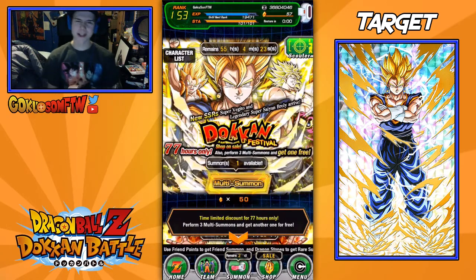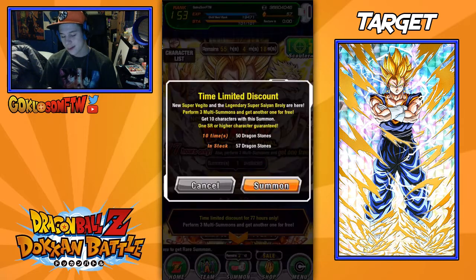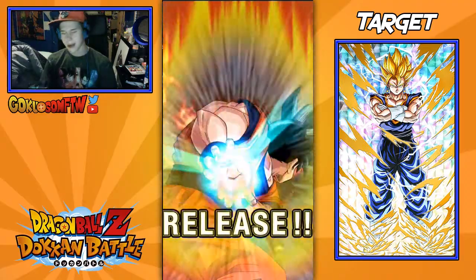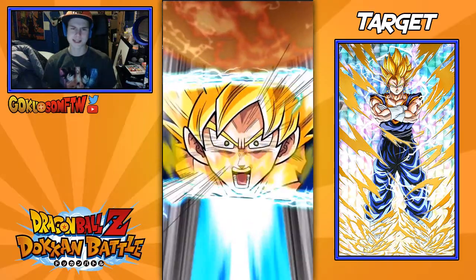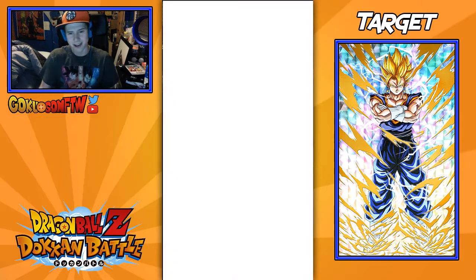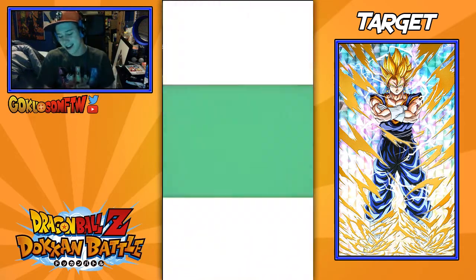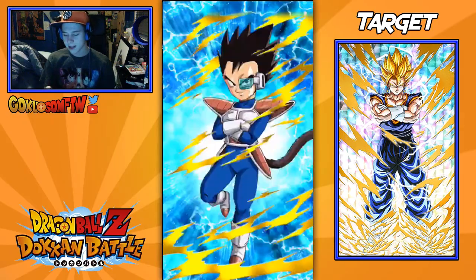I just sold a bunch of stuff to the Baba shop — hopefully I didn't sell anything of importance. We've got two more multi summons here. I've been saving these stones up for so long, I think that was like four or five pulls. Honestly, if I don't get anything, I'm already happy with what I got. I didn't pop off because the SSRs weren't the ones I was really expecting or wanting, but if I get a god card I will be grateful forever, because I never get anything good in the global version.